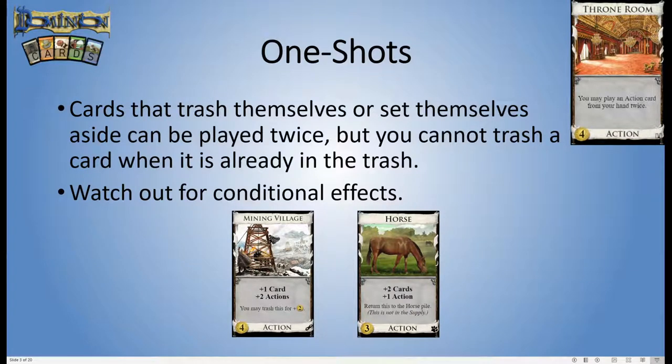There are cards we call one-shots. These have bonuses that usually involve getting rid of the card to get the bonus — you might trash it, set it aside, or return it to one of its piles. Sometimes the bonus is conditional on getting rid of the card; sometimes you'll always get the bonus whether the card is gone or not. If you've throned a Mining Village from Intrigue, on your first play you can choose to trash it and get two coins. Then even though it's in the trash, you do get to play it a second time — however, you can't trash a card that's already in the trash, so it's not possible to get the two coins a second time.